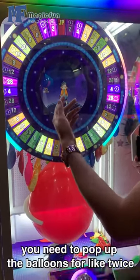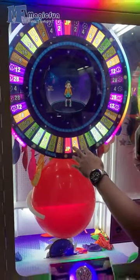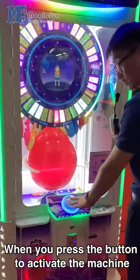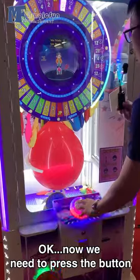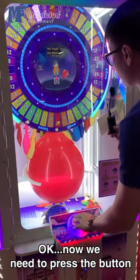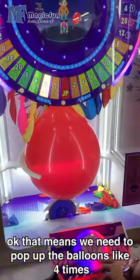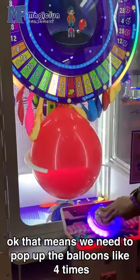The bigger number means the tickets. The smaller number means the number of times you need to pump up the balloon. For example, you need to pump up the balloon five times, three times, four times — something like that. When we press the button to activate the machine, we need to press the button that many times.